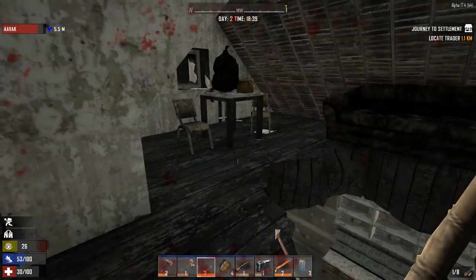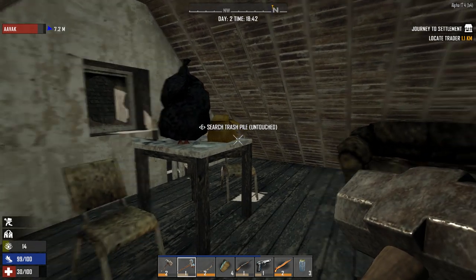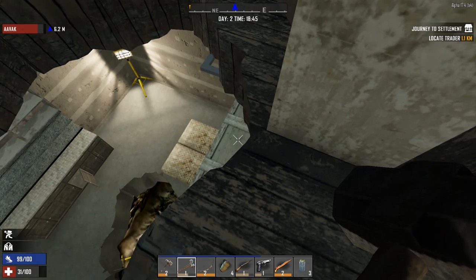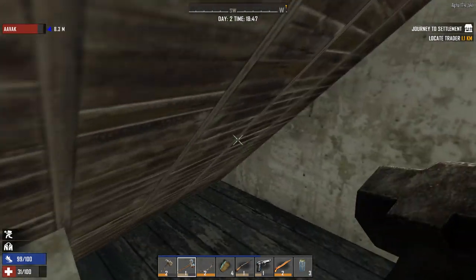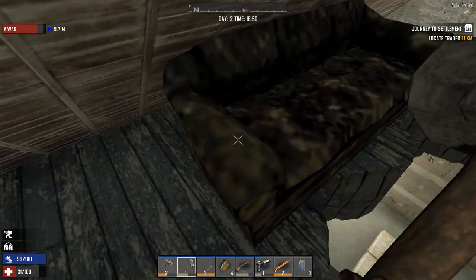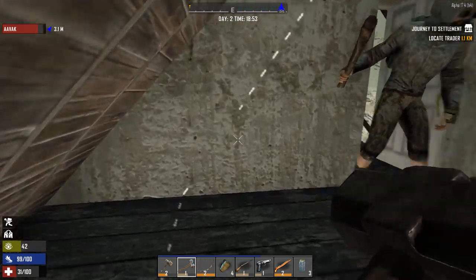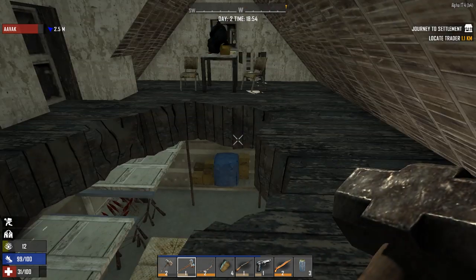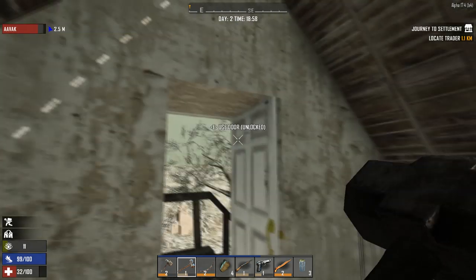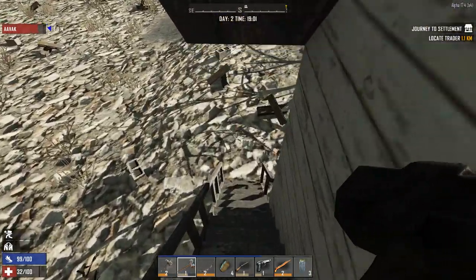A zombie followed me up the stairs — that made me jump! I was crouched so I couldn't even jump off the railings. I don't see any obvious other houses we could go to tonight. This is day two — will be day three by the time we get to the trader. That said, I've built horde bases on day five so we've got time. Be careful with the floor here. Every point of interest basically has a story to tell.